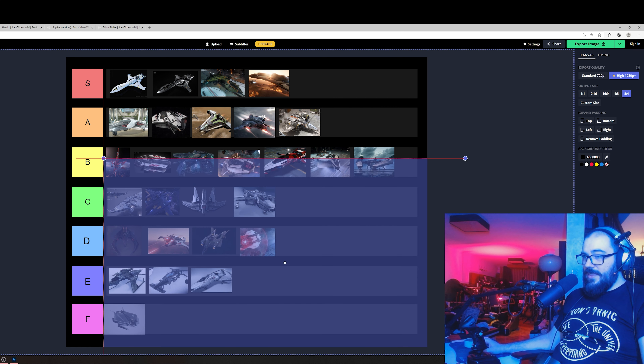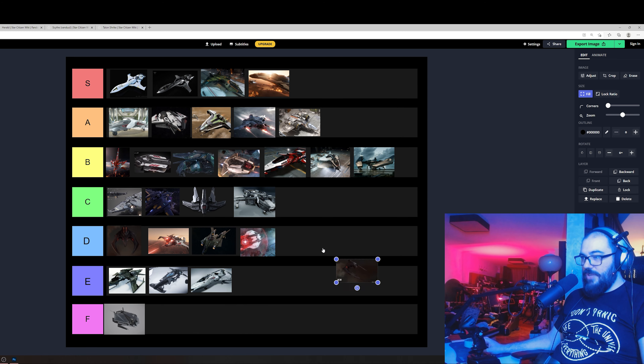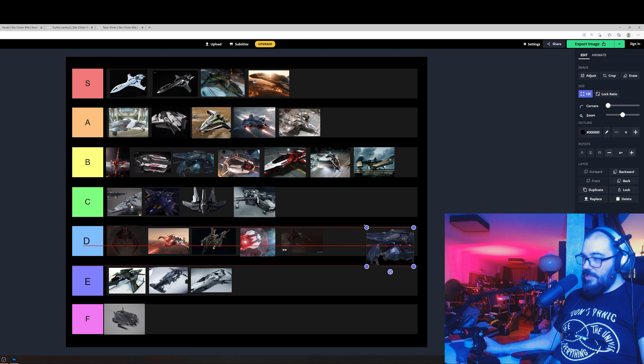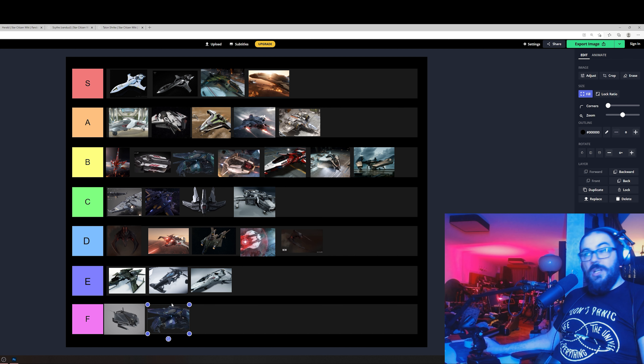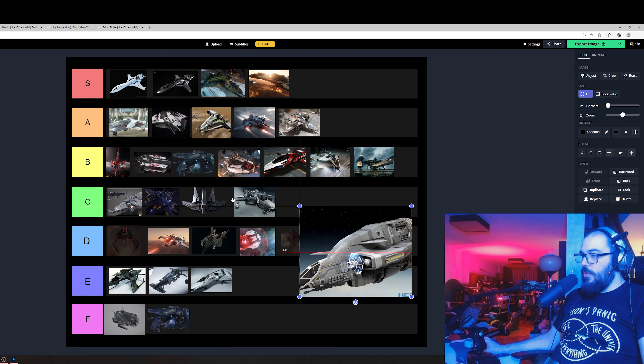The Talon Shrike — it's gonna be here just to keep company. Also this thing is rough — you really don't want missiles in this game because CIG doesn't want missiles to work, I guess.